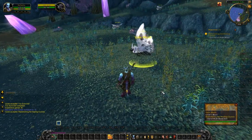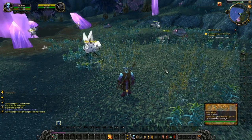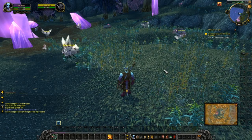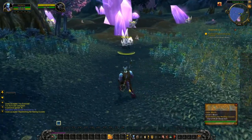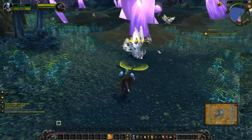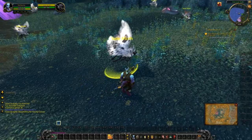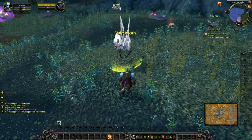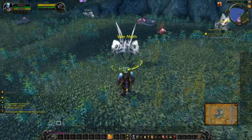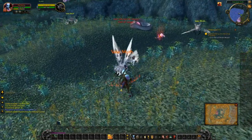The first quest you receive will usually have you talk to someone, and that person will give you a quest that requires you to attack or defeat some enemies. To attack something, you need to target it. The most common method is clicking on your target. You can also target enemies by pressing the Tab button, which will cycle through all enemies within a certain range. Once you have your target selected, press the key on your keyboard associated with the spell or ability you want to use. When you start the game, you only have one class spell or ability — press 1 to begin attacking.